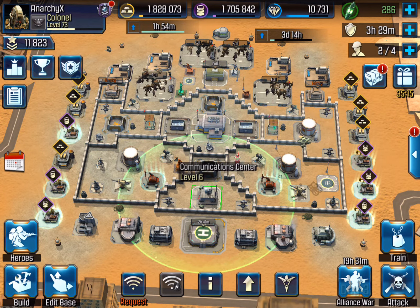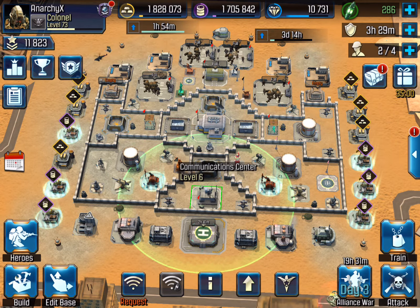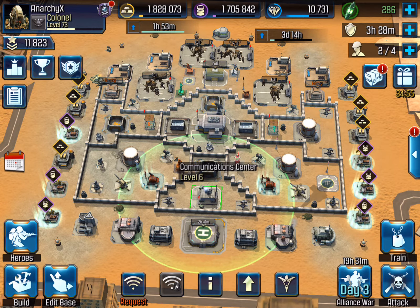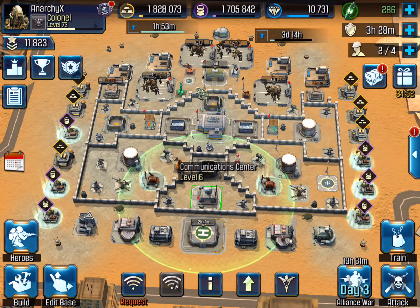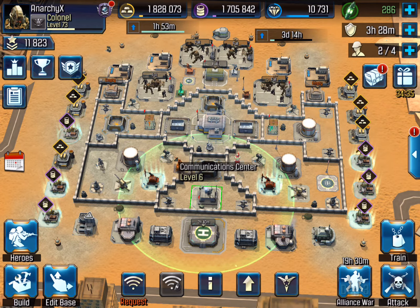Hey everybody, this is Derek and I'm back with another Call of Duty Heroes video. This time we're going to talk about the new update, version 2.2. As you can tell from my screen, we have a new user interface — it's now blue. This is one of the biggest changes I noticed as soon as I logged on. I can actually see the buttons now; it doesn't blend into the background, it jumps out at me.